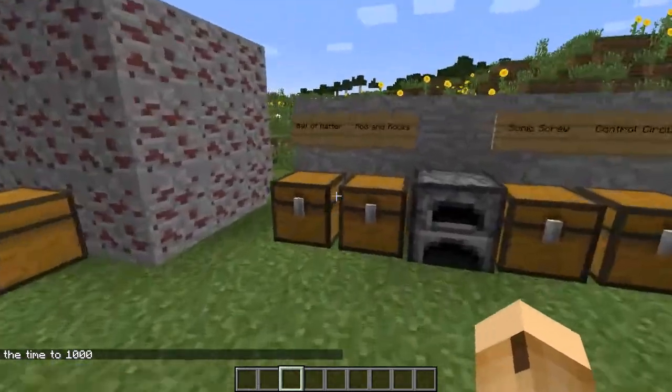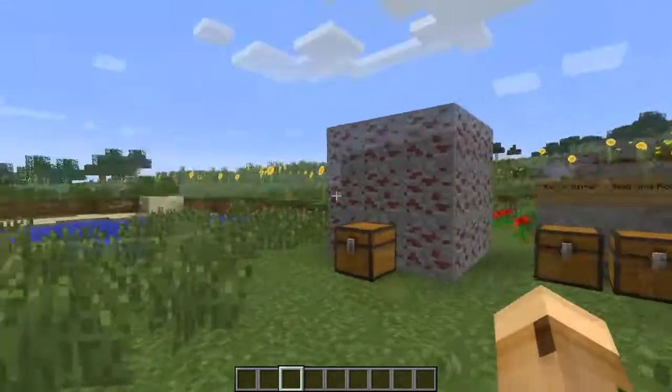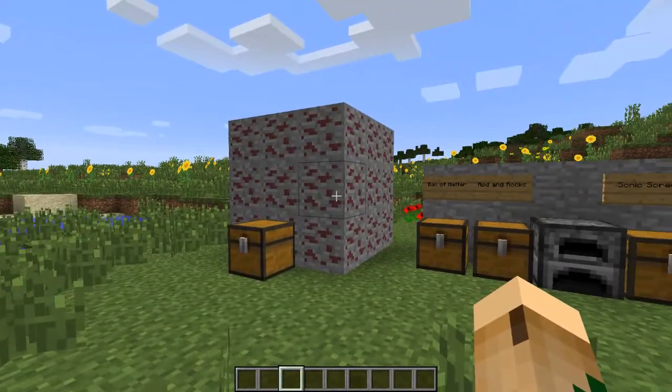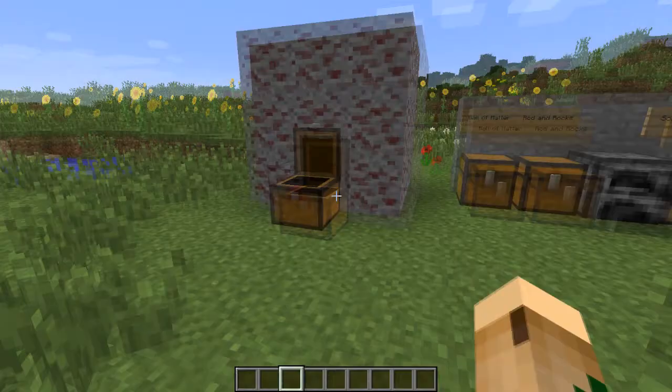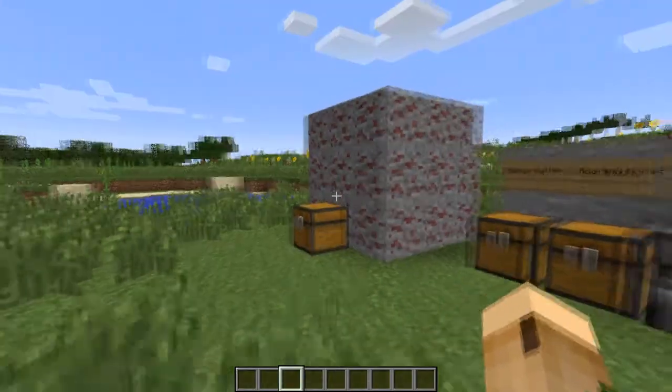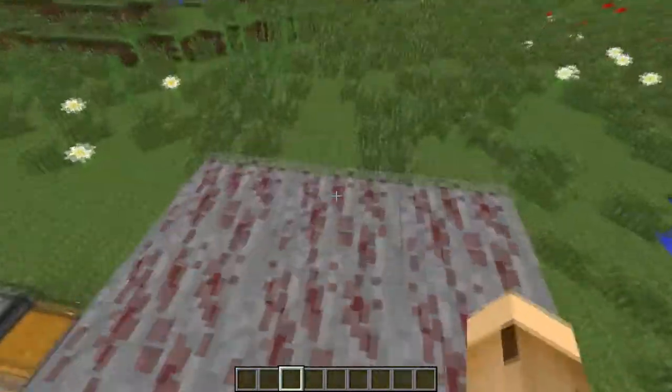Hey guys, welcome back to another mod spotlight. It's the first one I've been doing in a while, and today we're going to be reviewing the Raw Mass Energy mod by PunnyMonkey. This mod is pretty cool — it basically uses mass to make stuff in Minecraft.